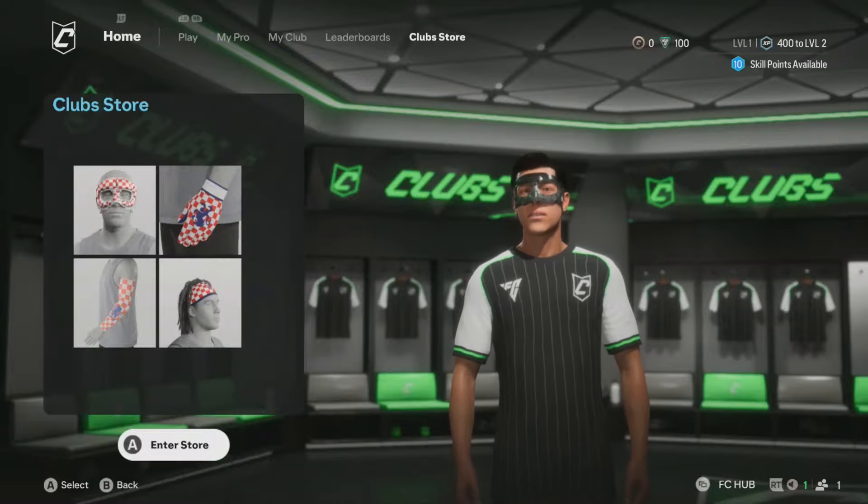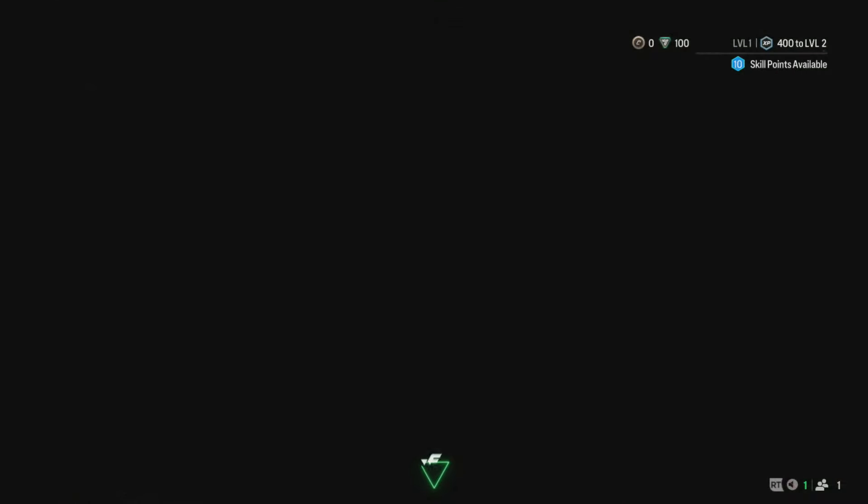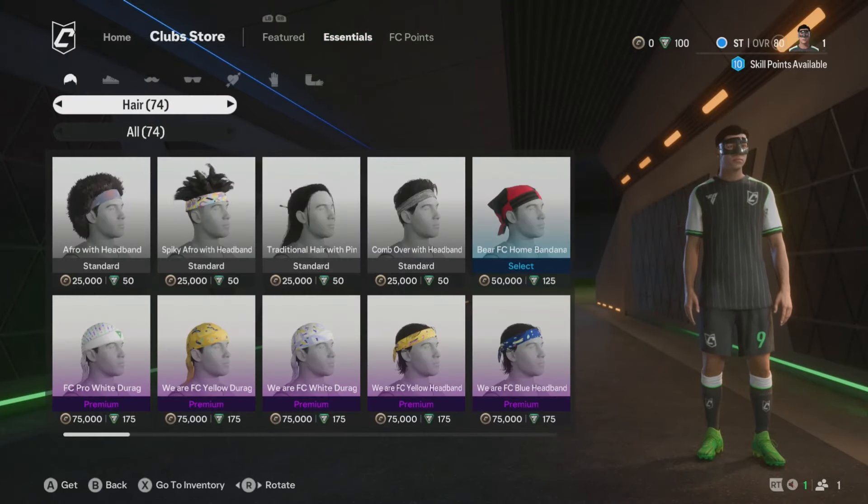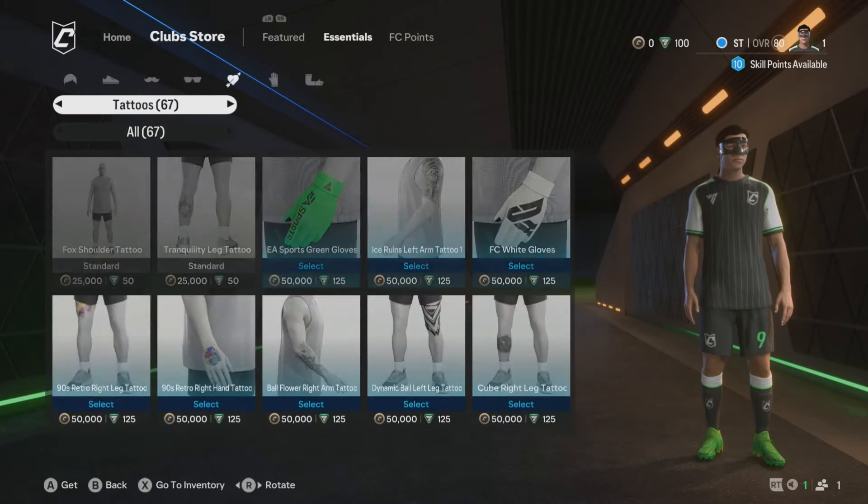I'm going to show you how to get tattoos for your pro. We are currently in clubs. If you head over to Club Store, you can actually go ahead to Essentials and then just go up to Change Hair, to Sleeves, Gloves, Tattoos.